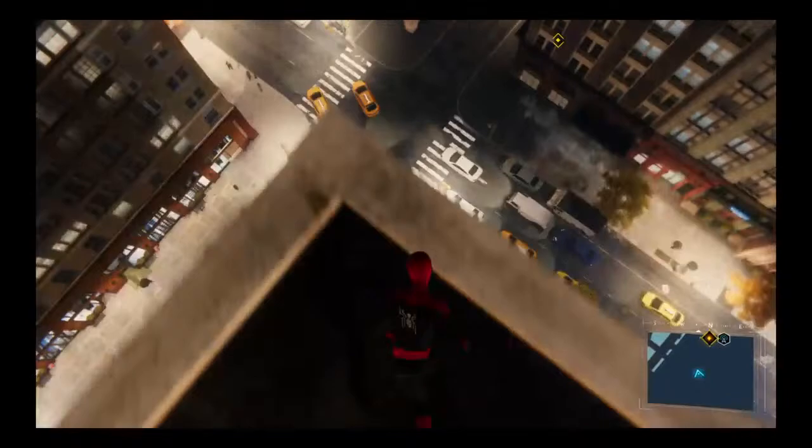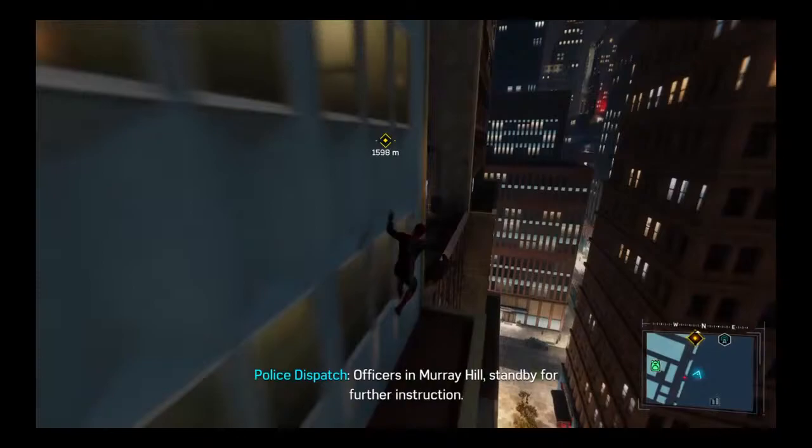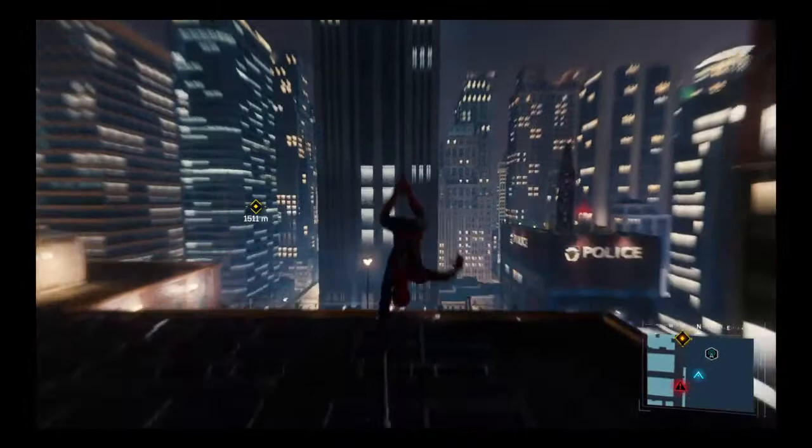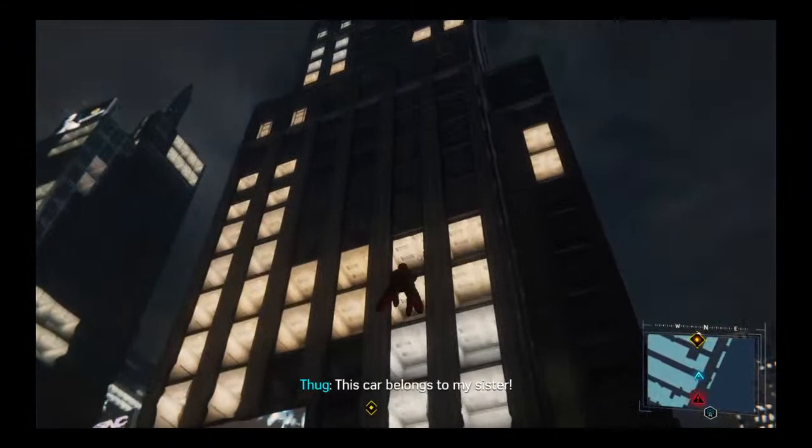I think we're gonna do a stealth mission and get off a few years off the bat. All units, we have a vehicle pursuit in progress. Officers in Murray Hill, stand by for further instruction. We're driving a stolen vehicle — pull over immediately. Get him.